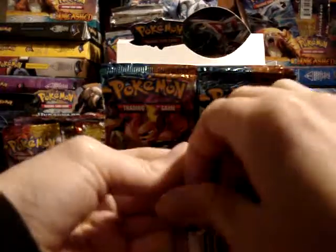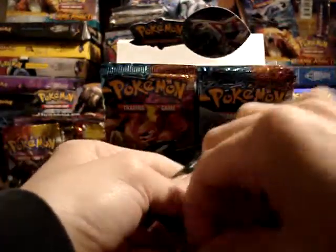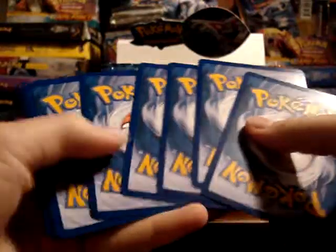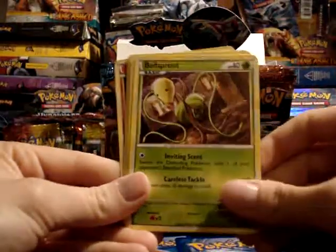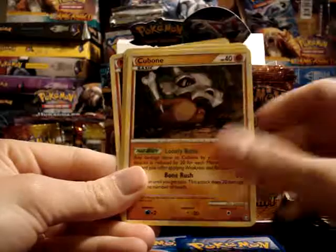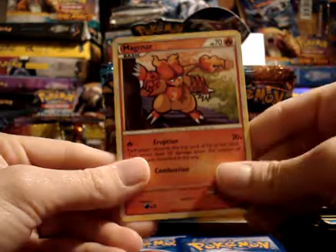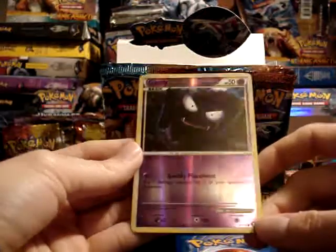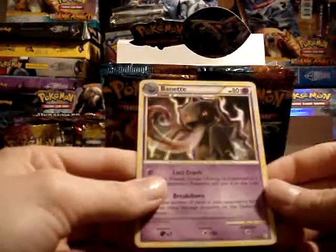So far I'm not pulling any of the reverses that I need. Although since my list is getting small, it's not very likely that I'm gonna pull what I need from this box — but that's what trading's for. Machop, Shuppet, Nidoran Male, Bellsprout, Cubone, another Black Belt, Yanmega, and Magmar. My reverse — oh nice — Gastly! And my rare is Benet.